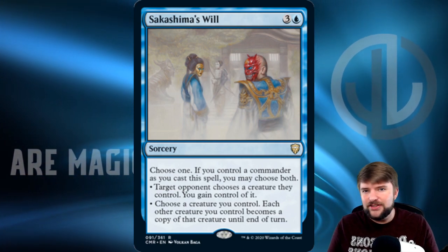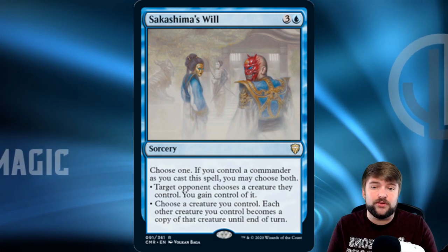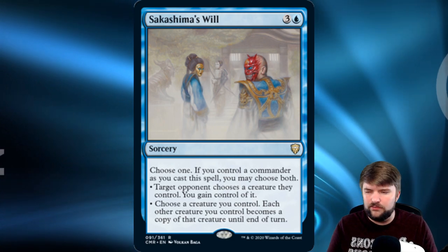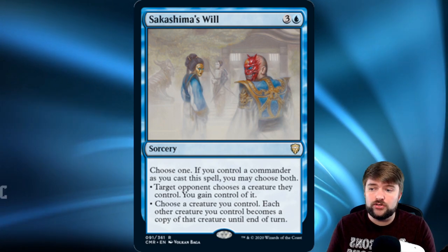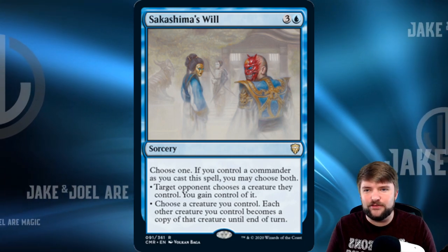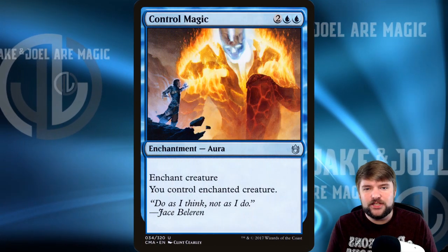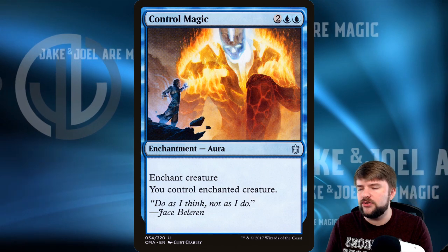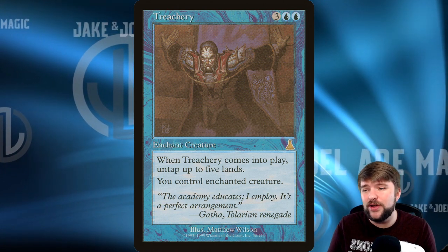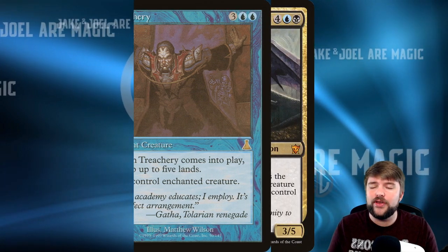We'll run Sakashima's Signature Spell for this deck: one blue, three other, choose-one sorcery. If you control a commander as you cast this, you choose both modes. Target opponent chooses a creature they control — you gain control of it. Or choose a creature you control; each other creature you control becomes a copy of that creature until end of turn. That's exactly what we want. We can also steal creatures with Control Magic — two blue, two other — you control enchanted creature. Or a five-mana version where when it comes into play you untap five lands and control enchanted creature.